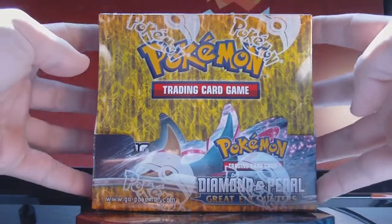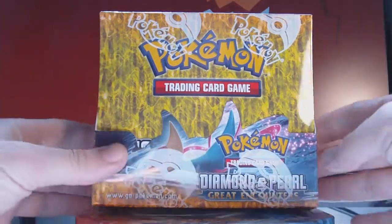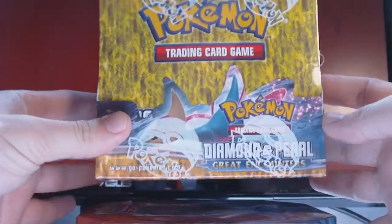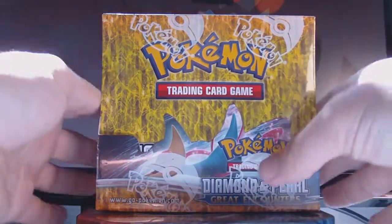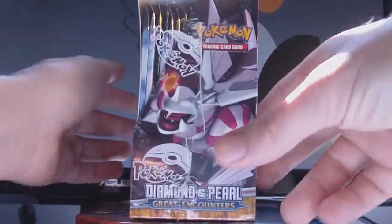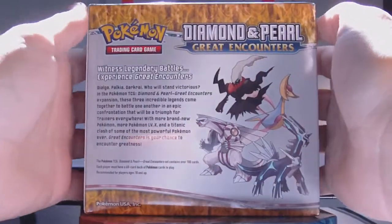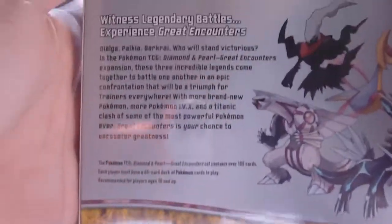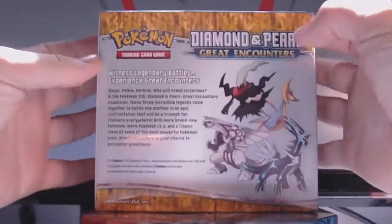Here's the front. The theme colors of the set are blue and gold — it's a nice combination. We have Cresselia down here, Dialga on the side, Palkia on the other side, and Darkrai on the top. The back has all four, plus text. The bottom has nothing.